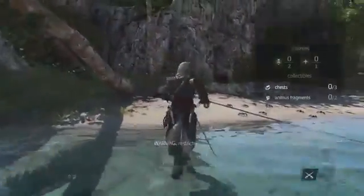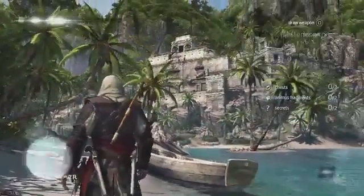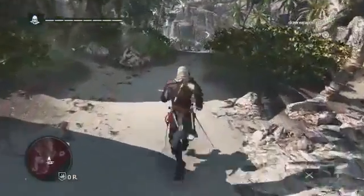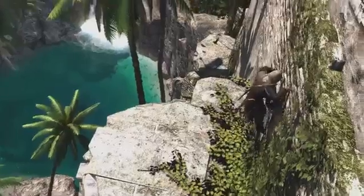We know from the treasure map that the treasure is up near that temple at the top of this location, so this is where we want to go. As we get going, we're going to see that there are a lot of guards in our way. We can choose to go in guns blazing and fight, but instead we're going to try to get there as fast as we can. Using Edward's navigation ability, we can scale this temple without a problem.